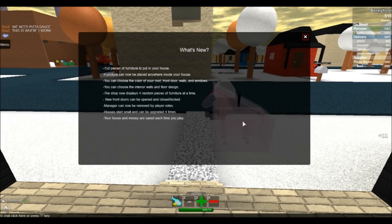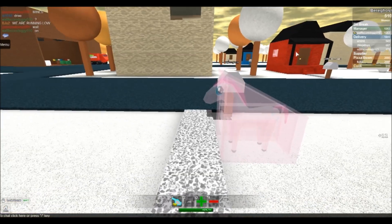You can choose the interior walls and floor design. The shop now displays four random pieces of furniture at a time. New front doors can be opened, closed, and locked. The manager can now be removed if players vote. Houses start small and can be upgraded four times. Your house and money are now saved every time you play.